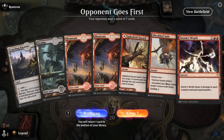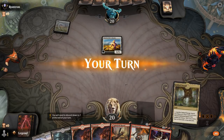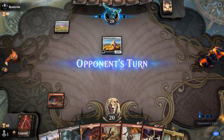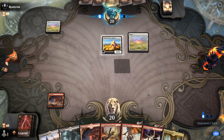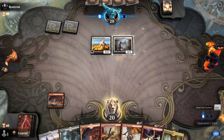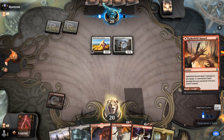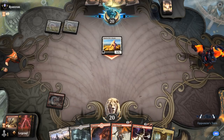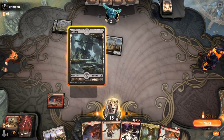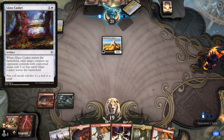We're on the draw with a keepable hand — some creature interaction, mana base is good. At turn one I'll probably end up killing with Spikefield Hazard, but we'll wait and see what they play on turn two. Luminarch Aspirant — let me go full control. We want to kill the Aspirant before they get a chance to put a counter somewhere. This is probably the Mono White deck. For now we'll probably end up cycling Shredded Sails — don't think there are too many artifacts outside of maybe Glass Casket, which we don't care about.